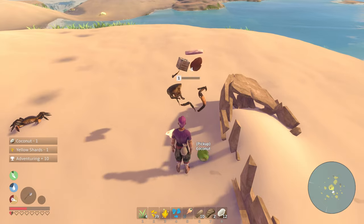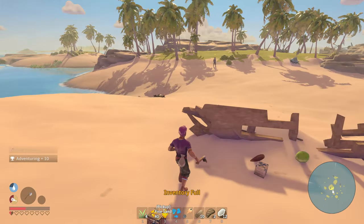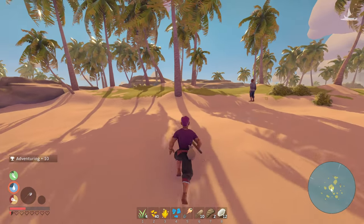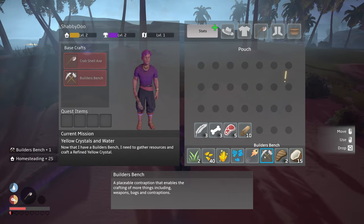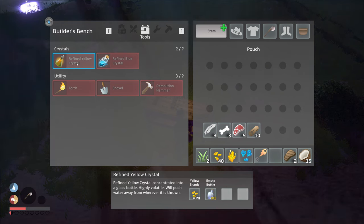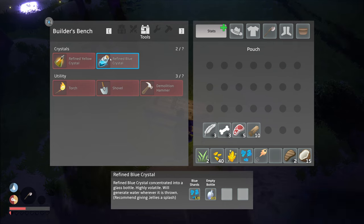I'm just gonna build another workbench over here near this guy — I don't want to go running back and forth. All right, got all our goodies here, we'll craft this up. So now we can make refined yellow — a water-concentrated glass bottle that's highly volatile and will push water away. That's what we gotta create. Refined blue crystal in a concentrated glass bottle — highly volatile, it will generate water wherever it is thrown.